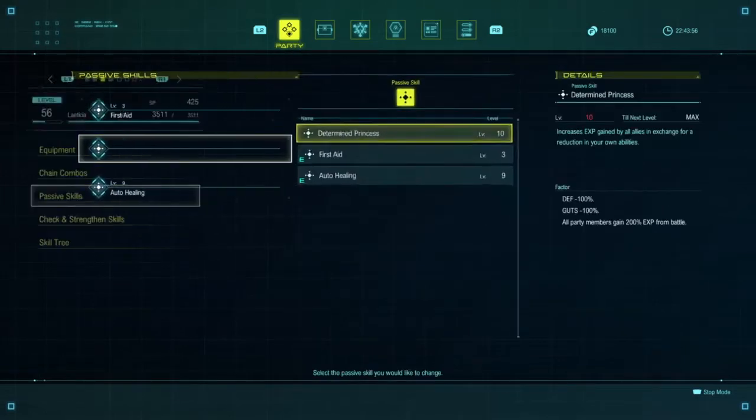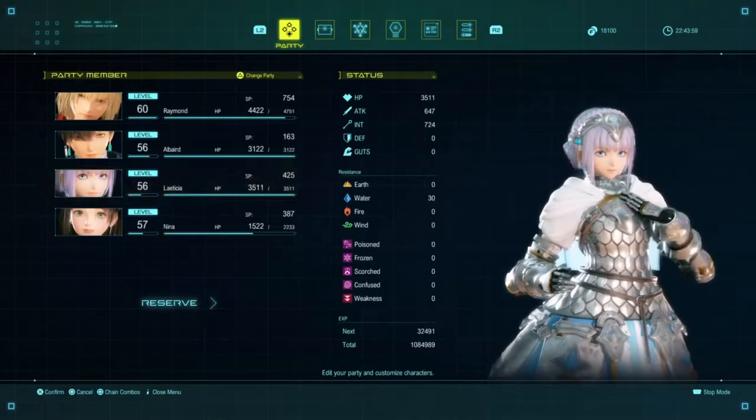Also, before I forget, make sure you get the passive skill Determined Princess in front of the team.